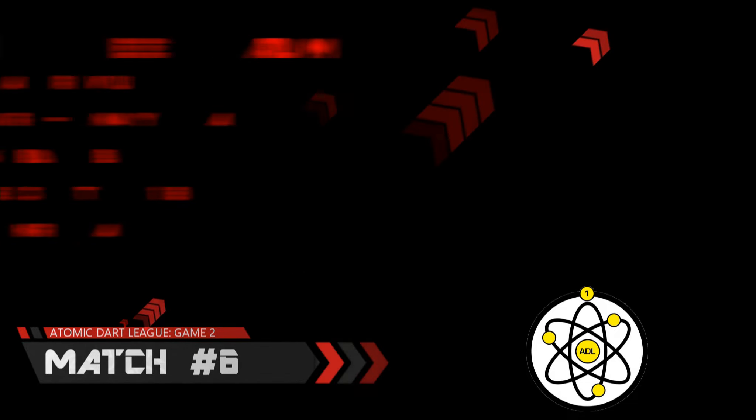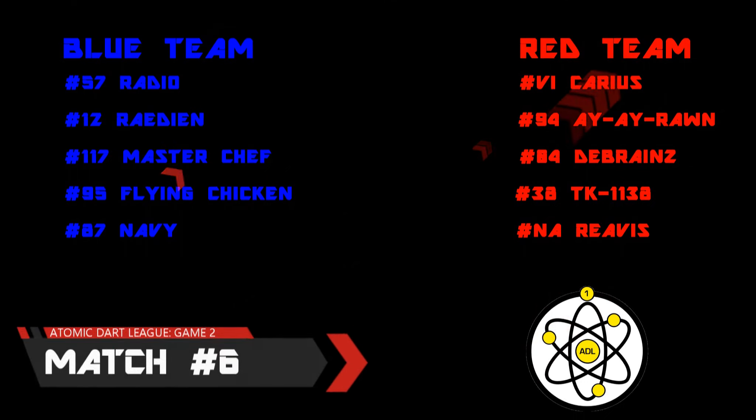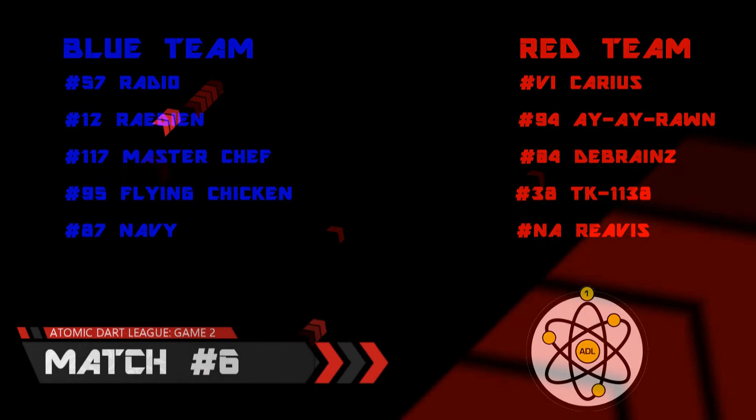Match Number 6. In this game, the blue team comprises of Radio, Radiant, Masterchef, Flying Chicken, and Navy, taking on the red team with Karius, A.A. Ron, D. Brains, TK1138, and Revis. Let's go.